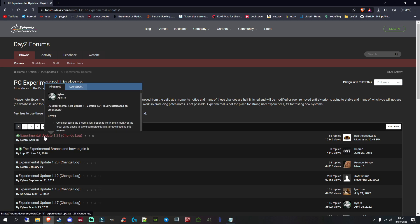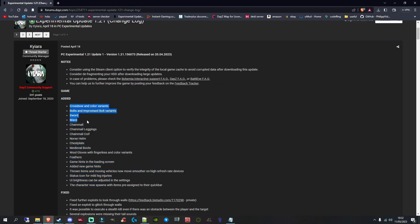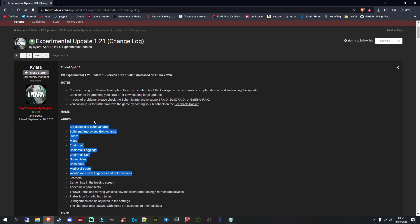Click on the 1.21 experimental update changelog. At the top you've got the 'Added' section where you can see the new items. Not every item listed needs to be manually added — we only need to add from 'Crossbow' down to 'Wool Gloves'. I looked for feathers but couldn't find them in the game files. Feel free to read through everything else that's been added or fixed, but be aware we're only dealing with the highlighted items.